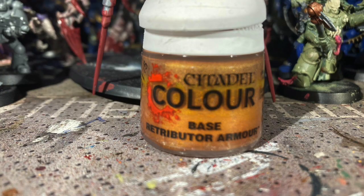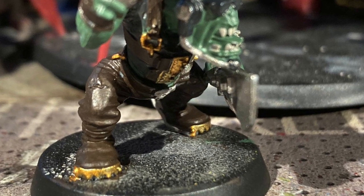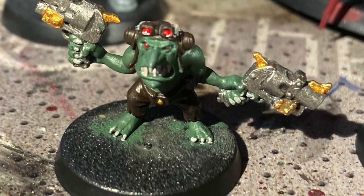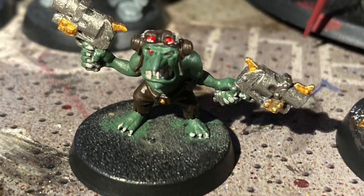Now we're moving on to use Retributor Armour. I used this on all of the belt buckles, the little golden metal bit on the front of the top shoes, and I gave it on the Gretchen's guns — just a little bit though.